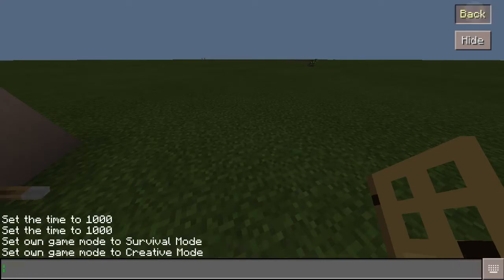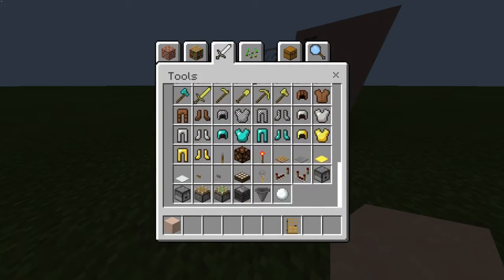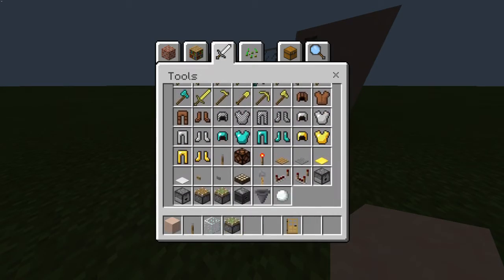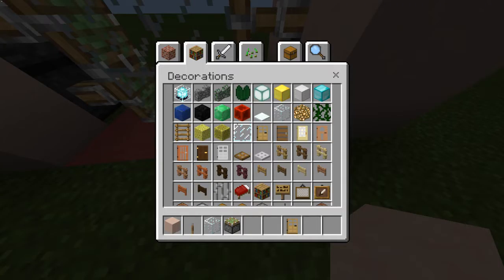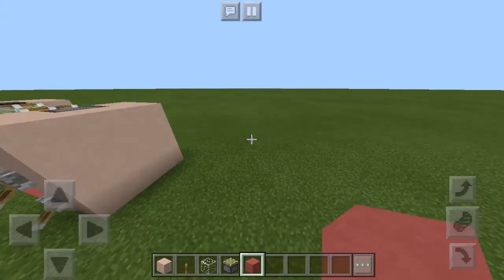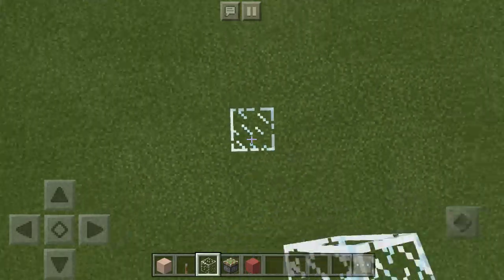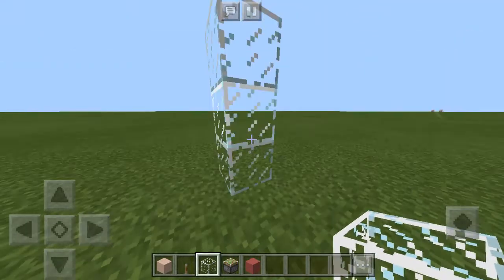Okay, just change it to game mode C and then get started. So what you're going to need — you're going to need 30 blocks of your choice. And then 6 levers, 6 glass, 6 sticky pistons, and if you want to make the ground a color too, you'd need 12 of those. So I'm just going to do the same color — I'm pretty sure it was just pink stained clay.